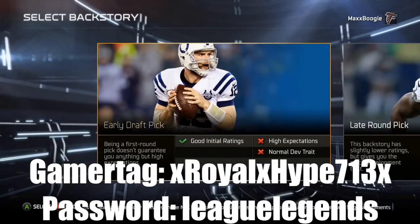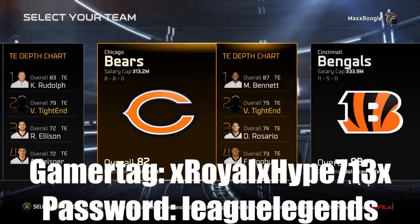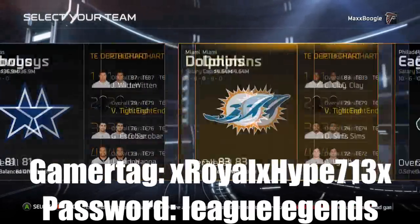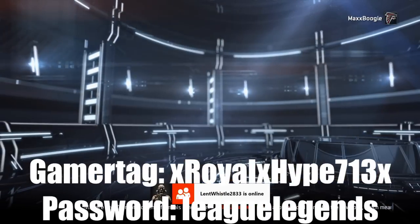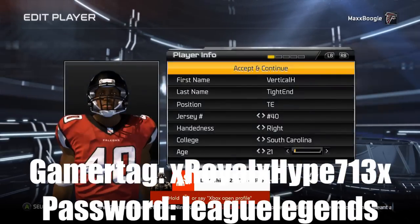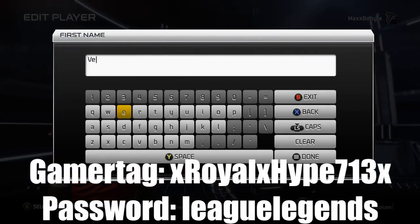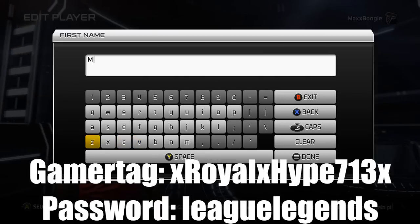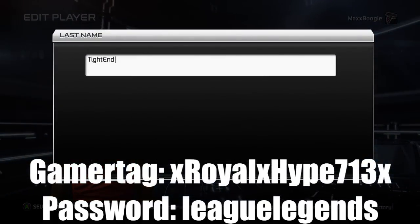I ended up picking the vertical threat tight end. I tried out almost all of the positions — tried out the quarterback, tried out the wide receiver, tried out the tight end twice, tried out the safety, and tried out the D-tackle and defensive end. I didn't try out the cornerback though.